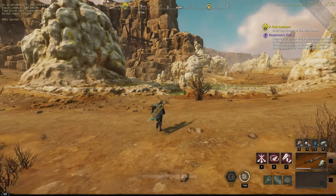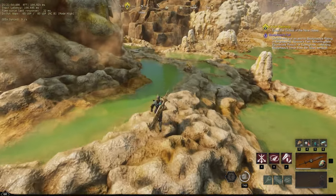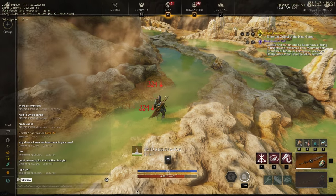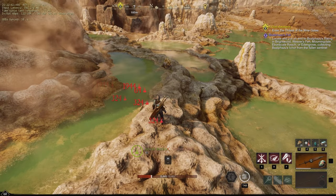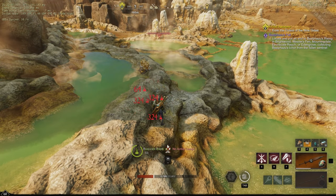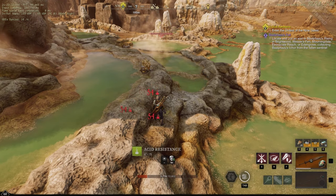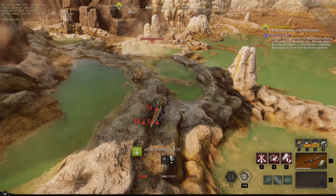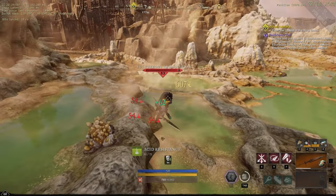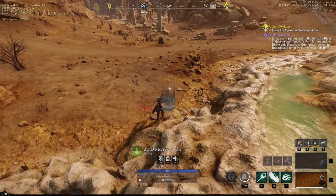There are these pools of acid that if you step into, your acid resistance will start kicking in. But once that's gone, your health just drops. Watch — there goes my resistance and then boom, there goes my health. So getting this Sulphur isn't easy. As I go get this resource, you'll see there are new mob types called abominations that try to pull you into the acid with them and do a ton of damage as well. The price of Sulphur will probably go for a good amount on the market because of how dangerous it is to gather.